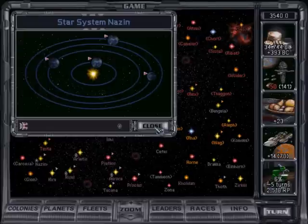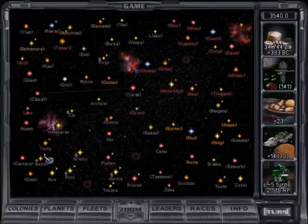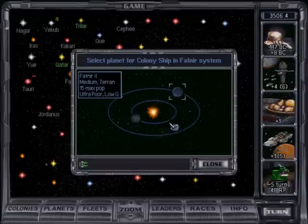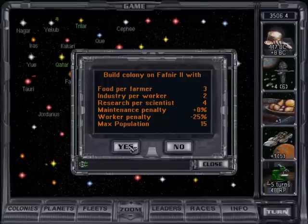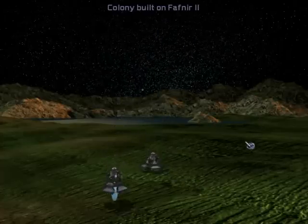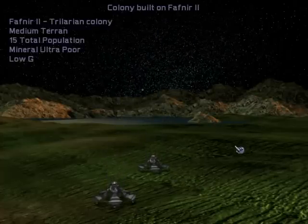The stars on the galaxy screen contain a number of planets, asteroid belts, and gas giants. The colony ship is used to colonize new planets. It can land on any planet, but the less favorable planets will have penalties associated with it, such as higher maintenance costs and lower production.